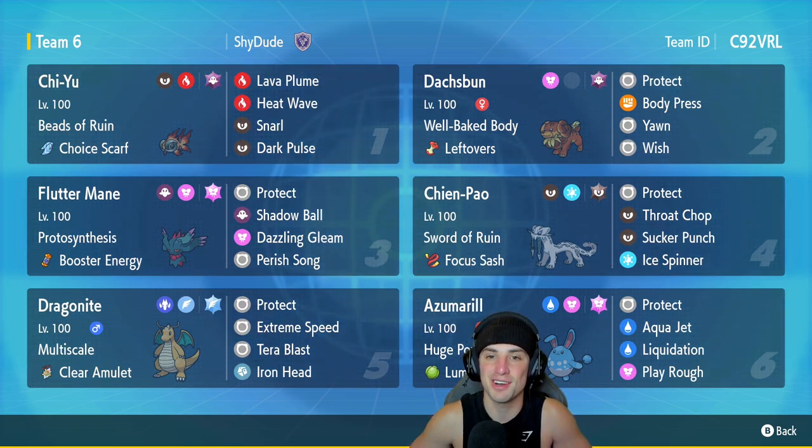Guys, you want to rent this team for yourself? Rental code is at the top right-hand corner. But let's get after it — let's hop on that ranked double ladder and grab some wins with the Shen Pao, Dragonite, and Azumarill team.